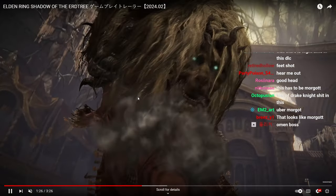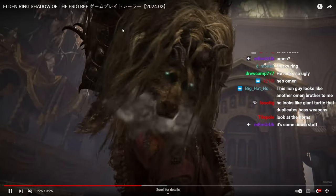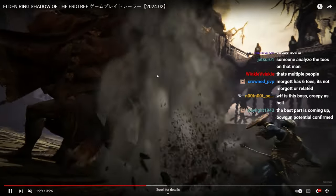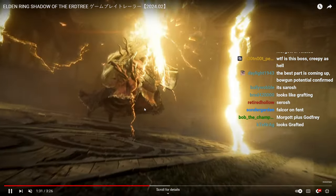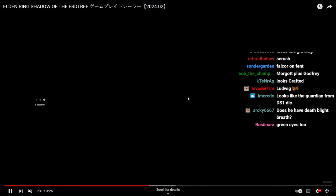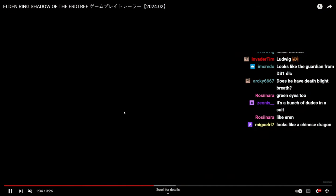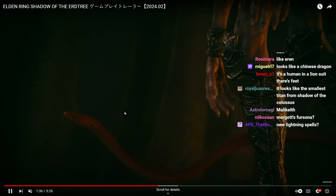It looks interesting — it actually reminds me of the Titans in Attack on Titan, just the way he goes in and attacks with his mouth like that. It absolutely does remind me of Attack on Titan. It's so reminiscent of Malekith, but it's the same team — this is sort of like the dragon area with the lightning and all. They're probably related; could even be Malekith's brother.